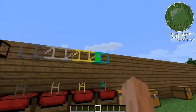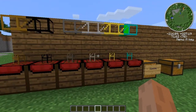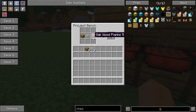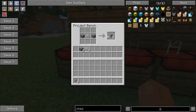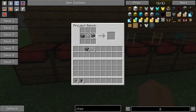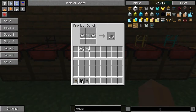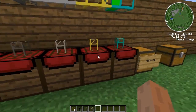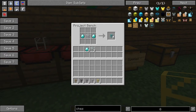We're going to start by having a look at each of the recipes for each of the pipes. They're all very simple — basically a material next to or surrounding a piece of glass. So we can get eight wooden pipes for our wood, cobblestone around the glass gives cobblestone pipes, stone around the glass is stone pipes, iron around the glass is iron pipes, gold around the glass is gold pipes, and diamonds around gives diamond pipes.